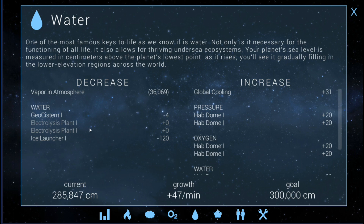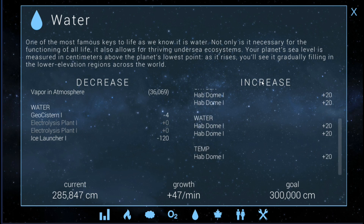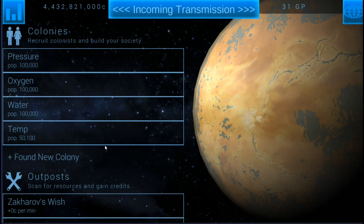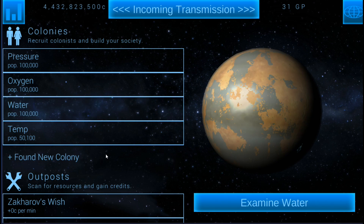Water is going back up now because of the global cooling — plus 47 is a lot. We've built one geocistern. I can turn on an electrosis plant to slow it down. The electrosis plant, I believe, adds pressure — or if I remember correctly, it adds oxygen.